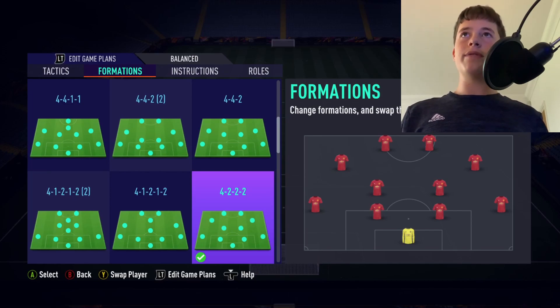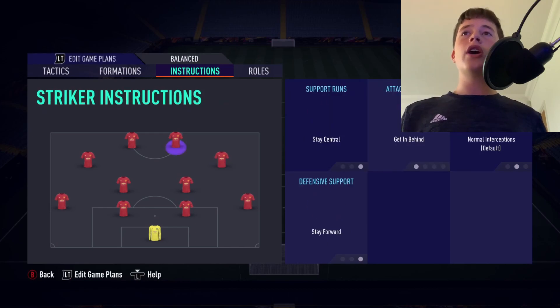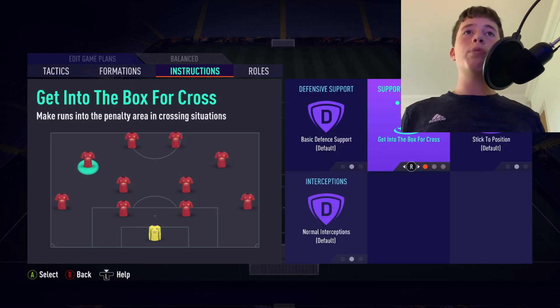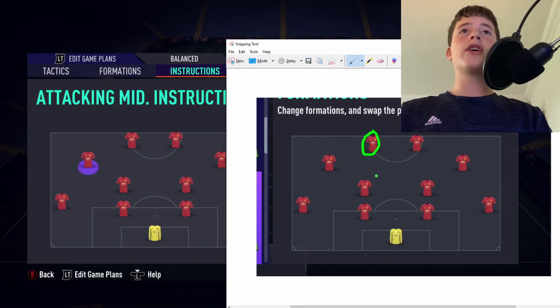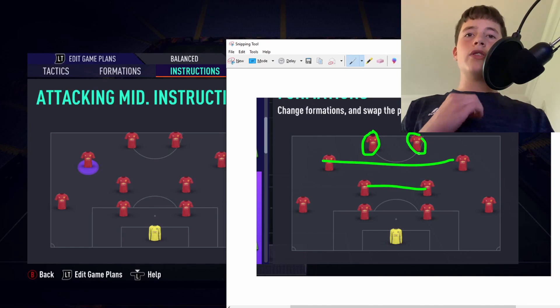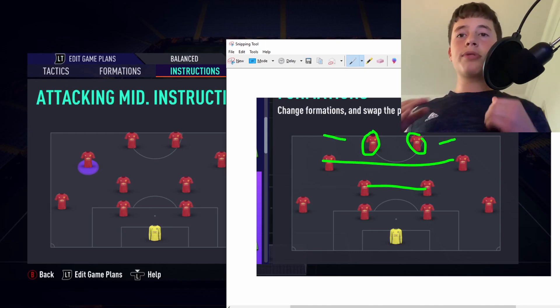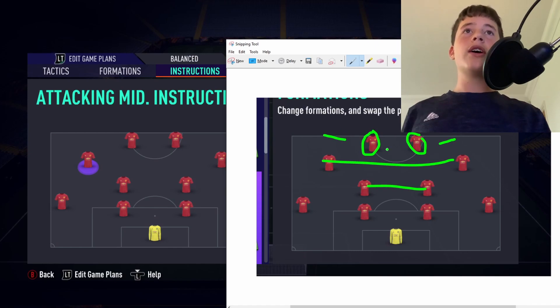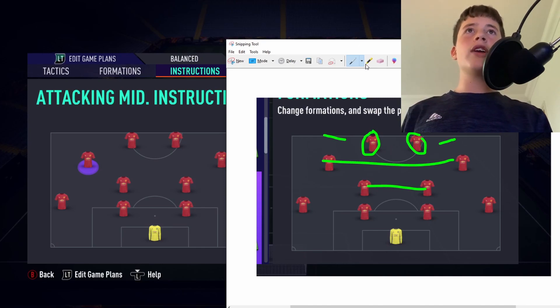For striker instructions: stay central, stay forward, and get in behind — both strikers will be on these. For our left and right CAMs, we'll be on get into box and cross. The strikers being on stay central and get in behind is perfect because if any CDM or CAM gets the ball, the strikers instantly run in behind the defense, creating opportunities and spreading the defensive line, opening up gaps for the CAMs to run through.